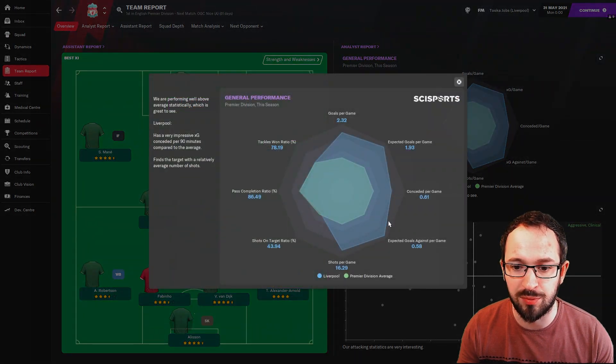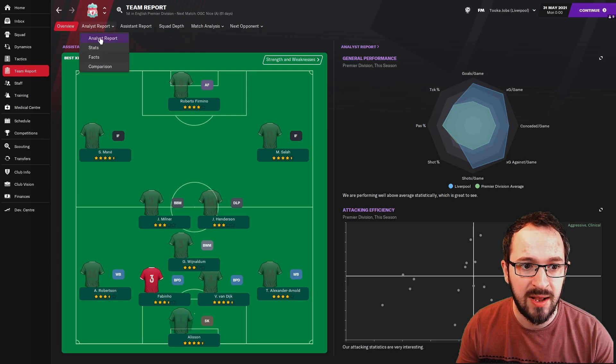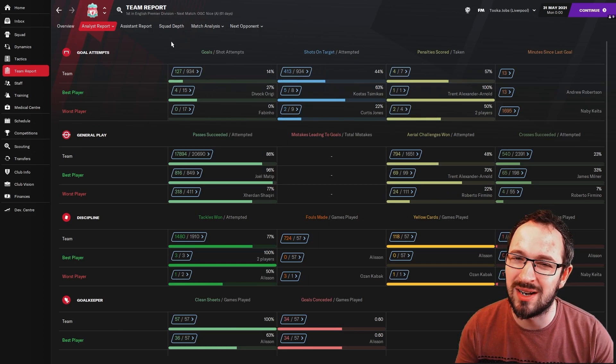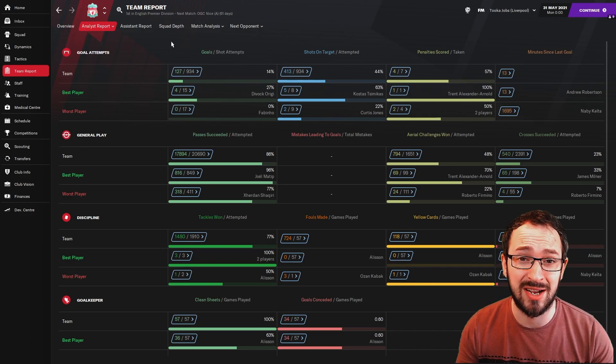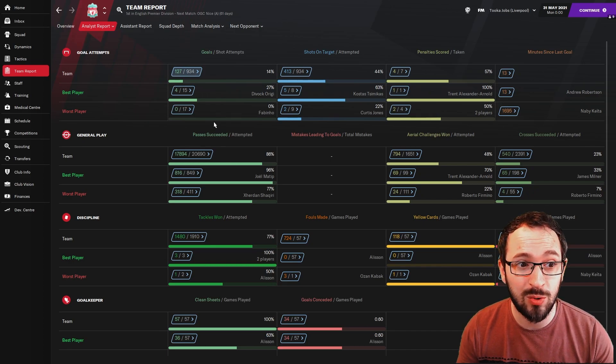Team report: general performance is pretty good — only conceding 0.61 goals per game, 2.32 scored, a high amount of shots. Full stats: 127 goals and 34 conceded. 127 is a little low for Liverpool, but this isn't a two-striker system. Sometimes you struggle with Firmino — it's all about getting pace up front with Mane or Salah. This tactic did absolutely fantastic defensively — only 34 conceded in all competitions. Very, very low.